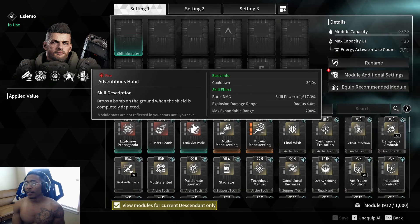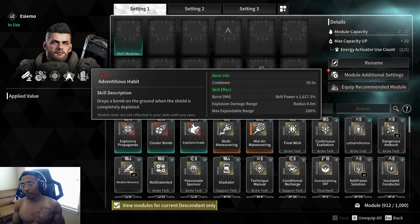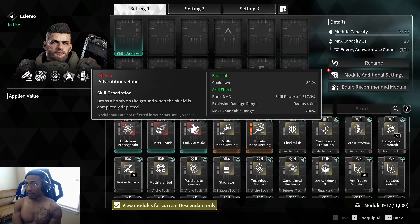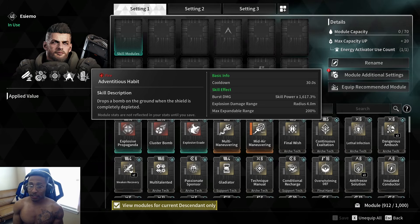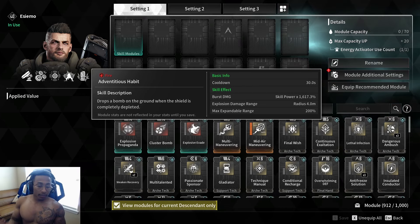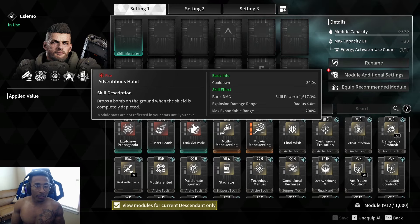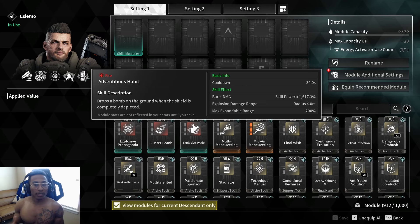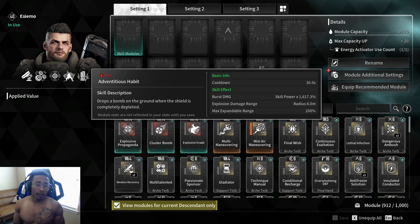His passive is called Habit. The skill description: drops a bomb on the ground when the shield is completely depleted. The cooldown is 30 seconds. The skill effect is burst damage at 1,617% of your skill power, with an explosive damage range of four meters, extendable by 200%. This passive is nice — if enemies swarm you and break your shield, you drop a grenade right on them. It's solid for close-quarters situations, especially against melee units.